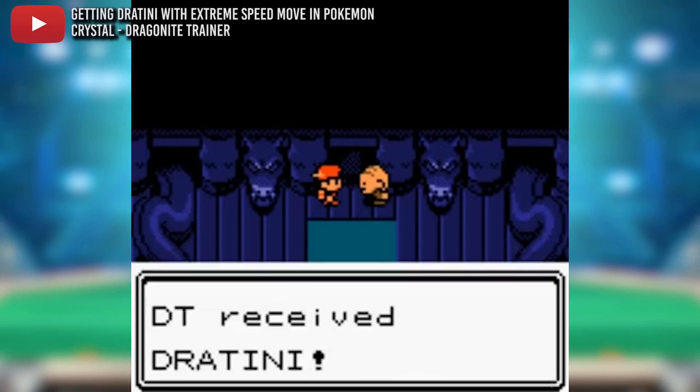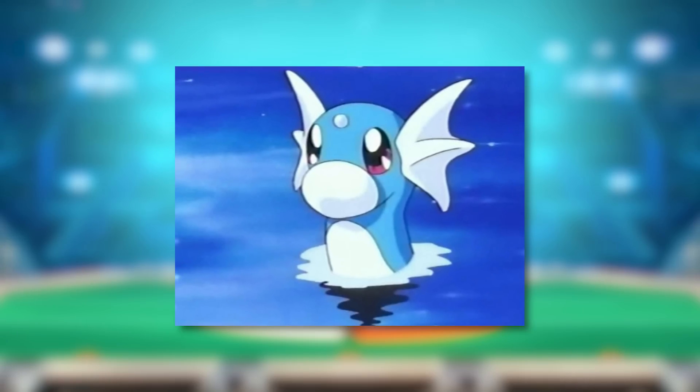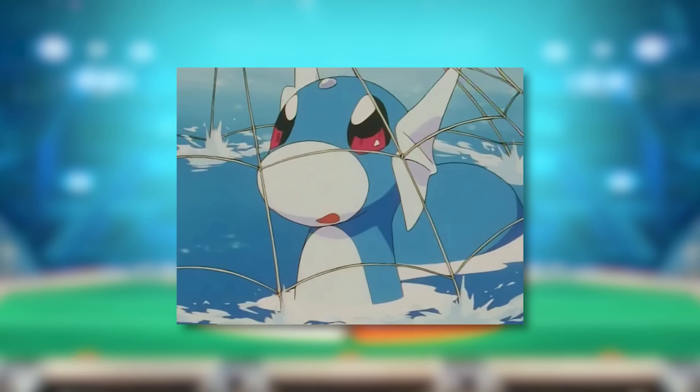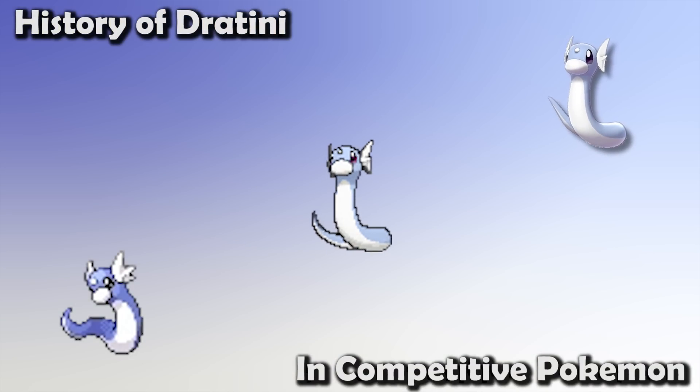It would be a challenge to raise Dratini into a Dragonite, but it was always worth it. Fans of the anime outside of Asia were unable to see the Dratini-centric episode of the Indigo League series, as it contained firearms. They had to wait until the episode 'Beauty is Skin Deep,' where none other than gym leader Clair had one. Today we'll be examining how Dratini fared in Little Cup across the generations — so we asked: how good was Dratini actually?